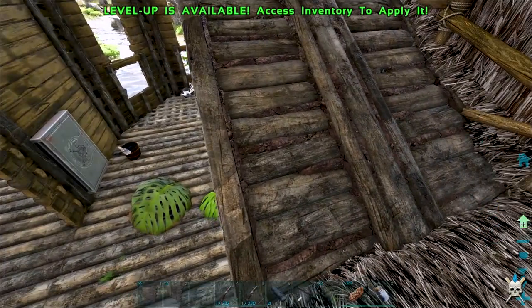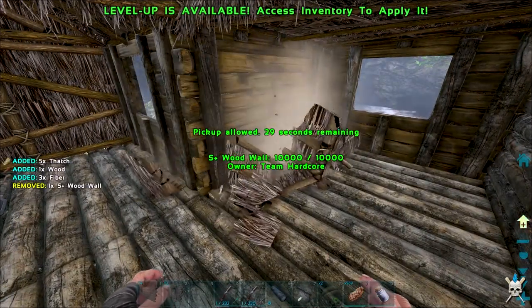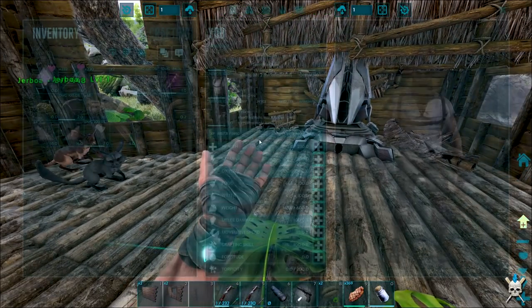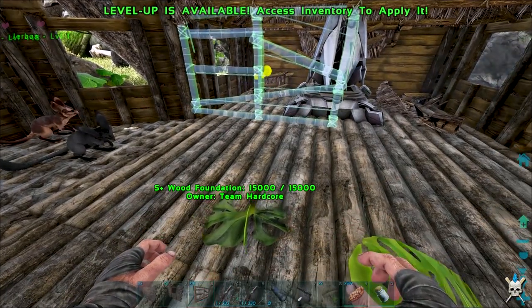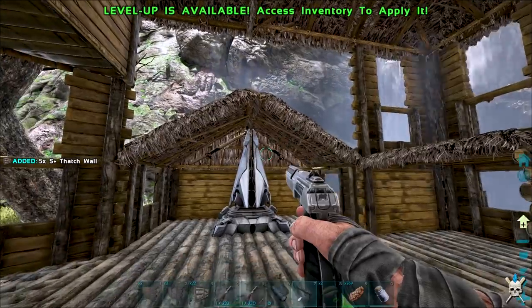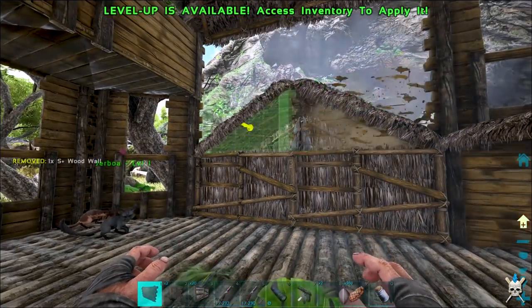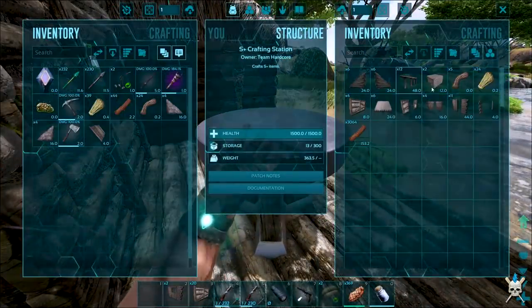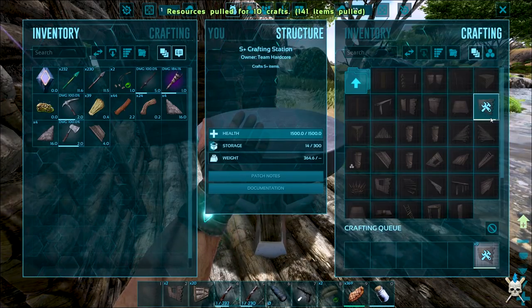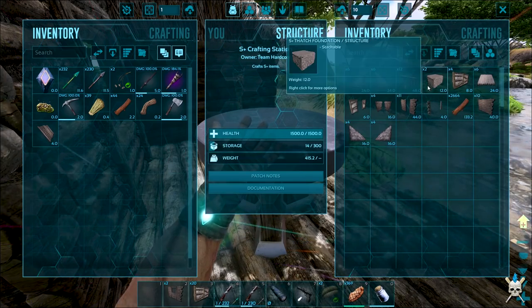Got five walls left, placing them around carefully. Going to need to make some scaffolding down here. We're running out — going to need to make more. It's pretty much like we're building this whole base again, but I've already done the hard work so it should be nice and easy.